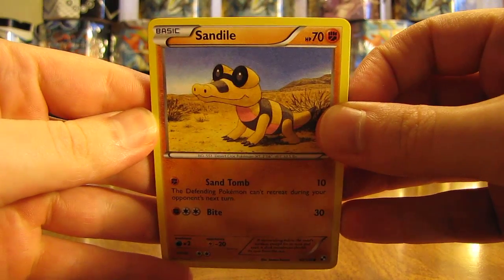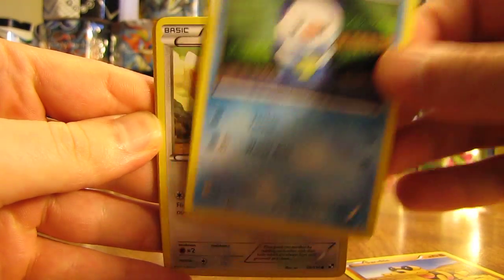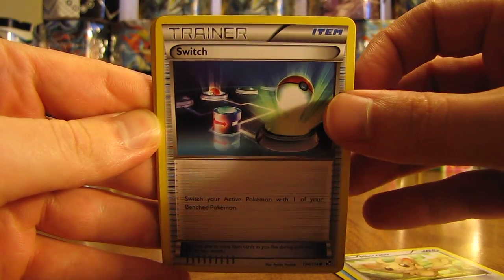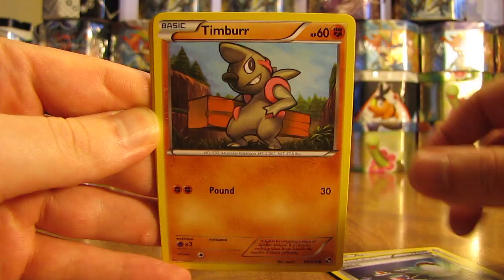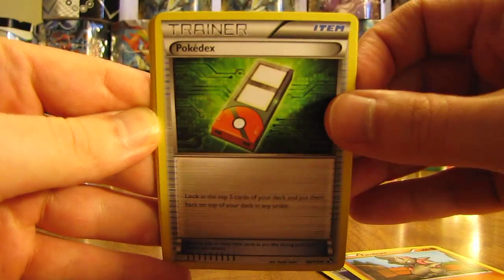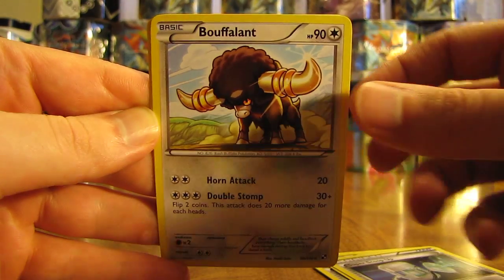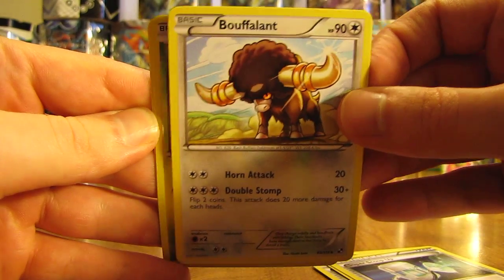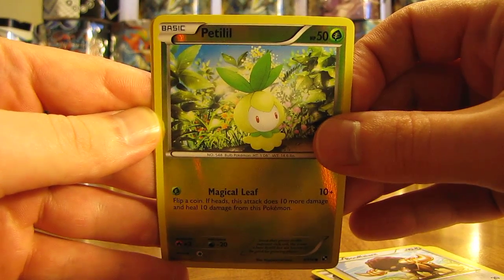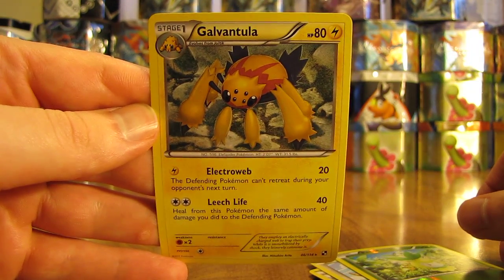So we have Sandile, Oshawott, Mancino, Switch Trainer, Timber, Pokedex, Super Scoop Up, Bufalon. The first Reverse Holo here is a Petilil, just a common card. And then the first rare in this tin is a Galvantula, non-holo rare card.